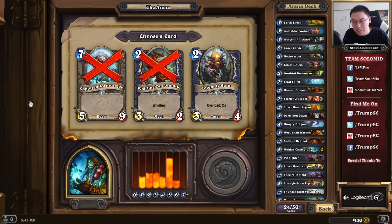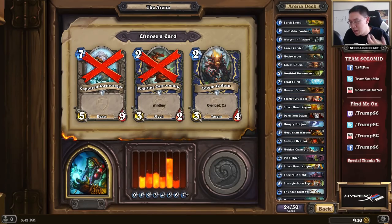Windspeaker is not a strong card. Tournament Attendee is a bad card. Lance Carrier is alright — not really an independently good 2-drop, but it offers interesting options. If I have a Goldshire Footman or Worgen Infiltrator, the Lance Carrier can hit something early. It is also great with Shamans for the same reason as Dark Iron Dwarf, since you have a higher chance of having a friendly minion around.